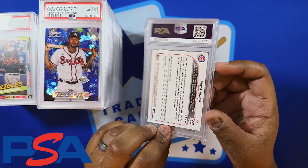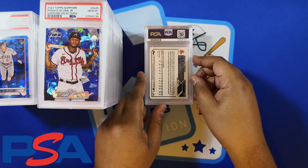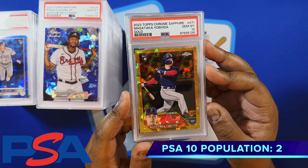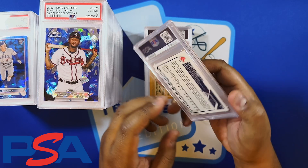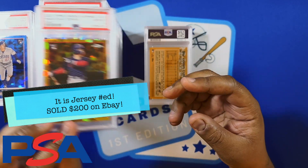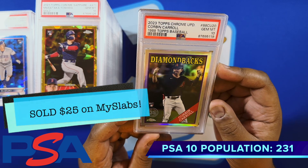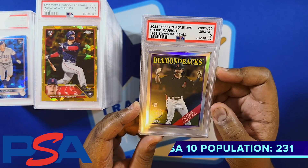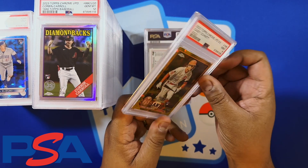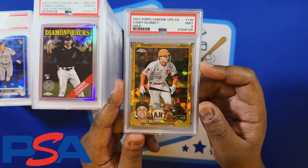Got a Seiya Suzuki rookie from the Cubs — got a 9 on his sapphire rookie. Yoshida — got a 10 on the gold, this is 7 out of 50. I'll have to see what his jersey number is — could it be 7? Comment below. Got a Corbin Carroll throwback — 1989/1988 update throwback — nice 10 on that one. Casey Smith — got a 9 on this gold, 3 out of 50, for the San Francisco Giants. Wish this was a 10, especially being a rookie gold.